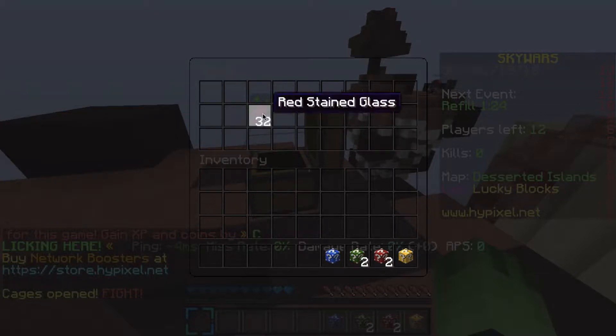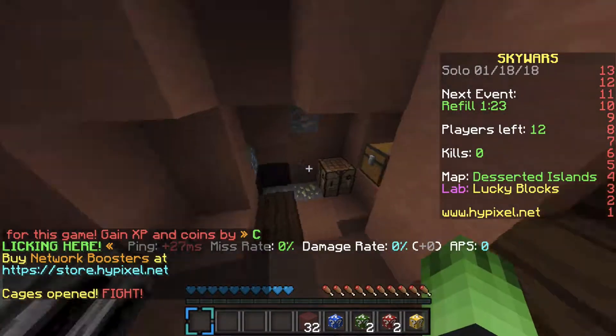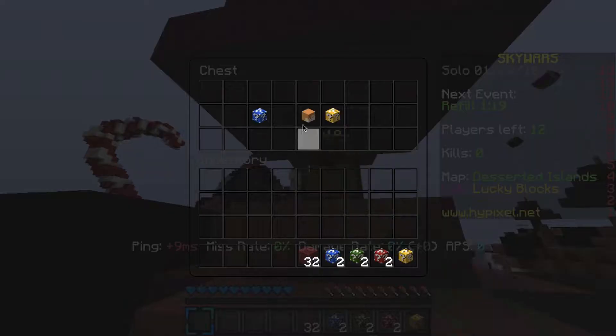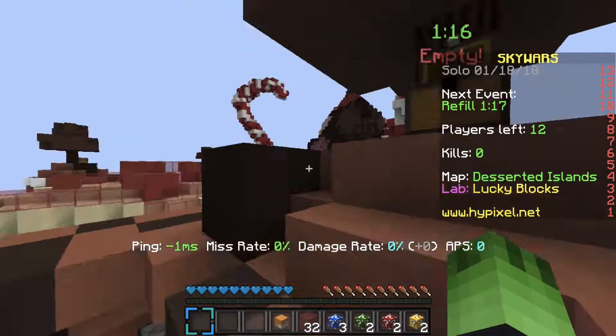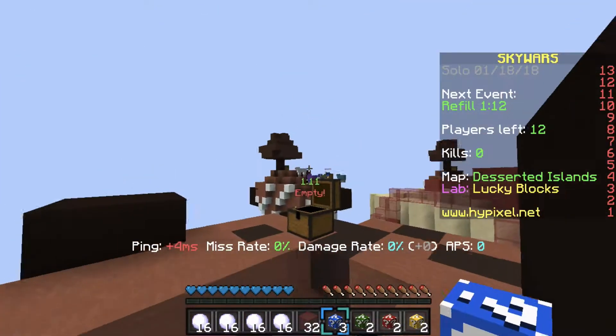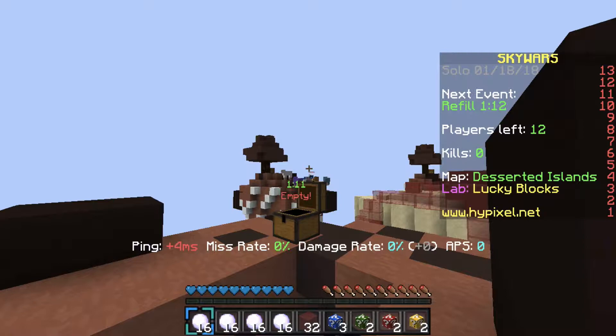They give you kind of like lucky blocks, from that one game - I don't know if it's still on here. There used to be a game on Hypixel that was like Walls but with lucky blocks. I'm not sure if it's still on, but oh - I got some snowballs! Oh, lag spike.